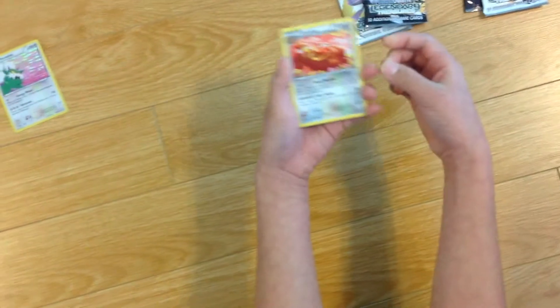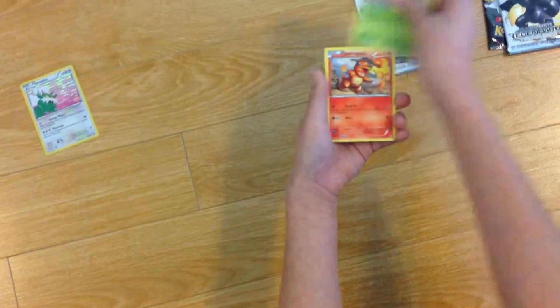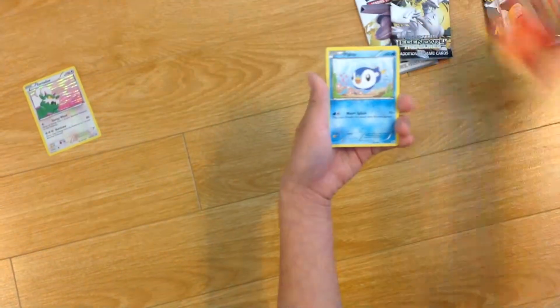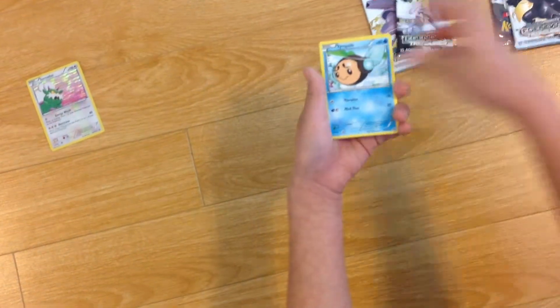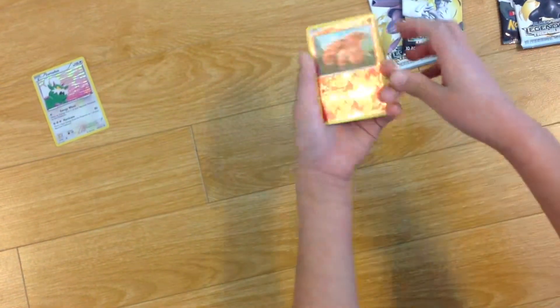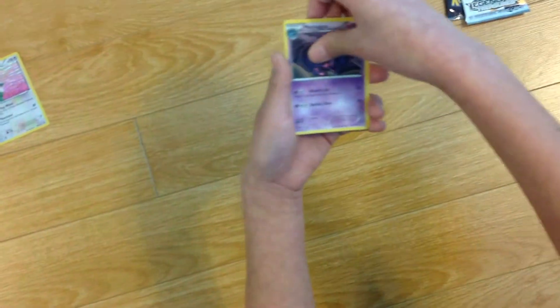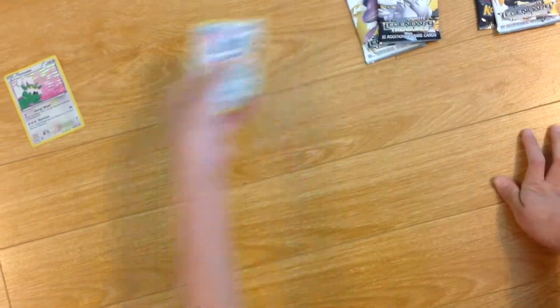So we have an Ursaring, a Crustle, a Carnivine, a Charmander, a Piplup, a Temple, a Dwebble, a First Holo Vulpix. The rare is a Mismagius and a Cinccino.